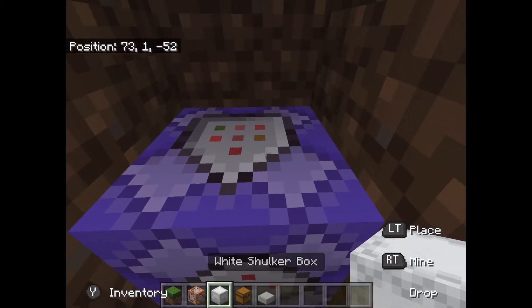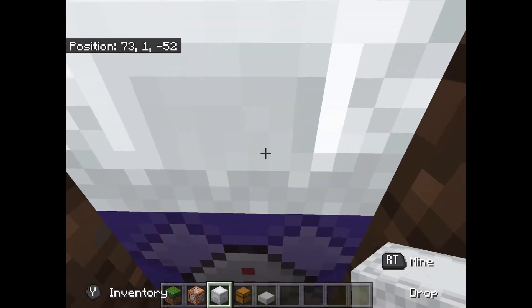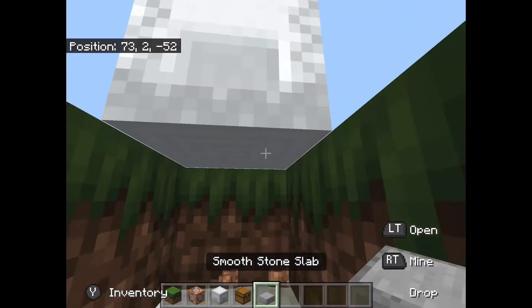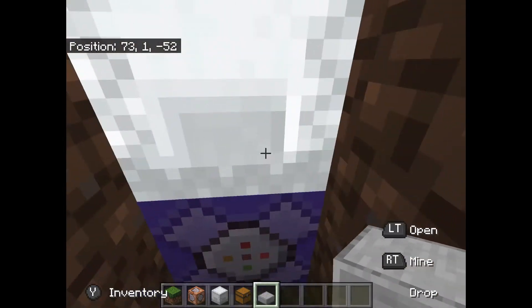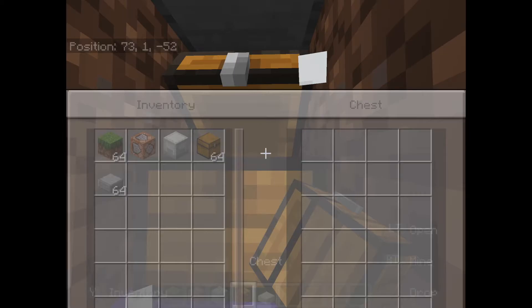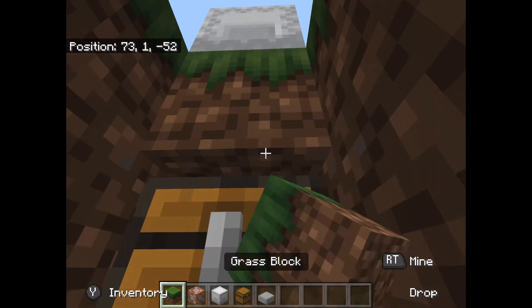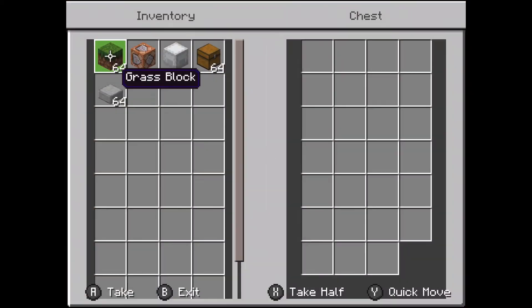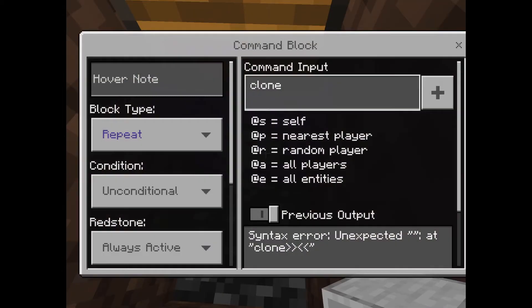Exit out of that and place a shulker box above. Obviously you can't open it normally, which is why you need the slab. Break the block and then crouch-place the slab so you can actually open the shulker. This will work with a chest as well — with the slab on top it'll still work and you'll be able to open it.